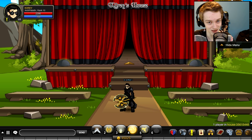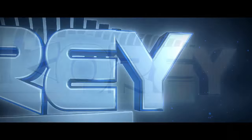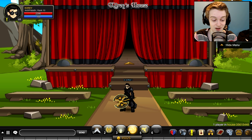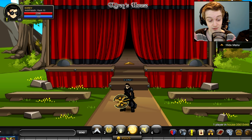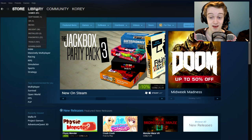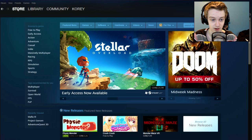So the first thing is that the AQ3D beta is live. If you haven't been able to get into AQ3D to play the game, I'll show you how to do it. You have to install the Steam client on your computer — just type in Steam on your browser and you can find it and install it. It's the most used PC platform, it's what everyone sells their games on.